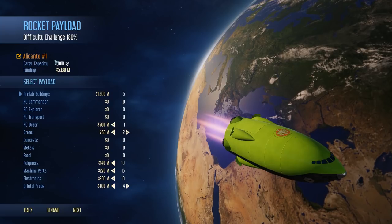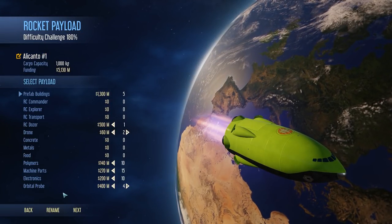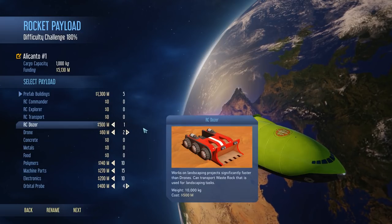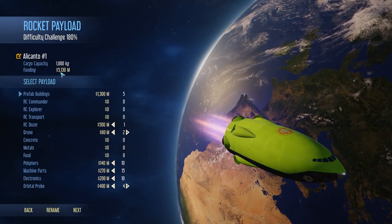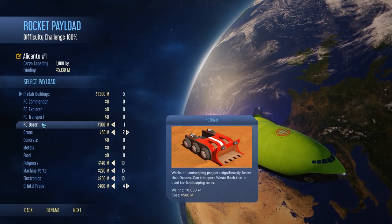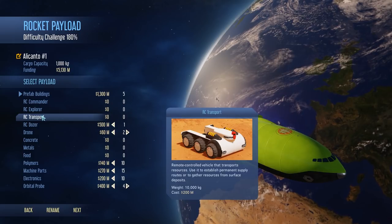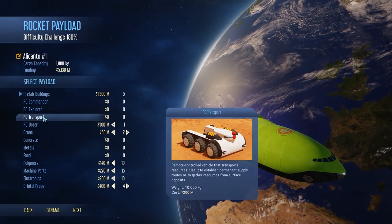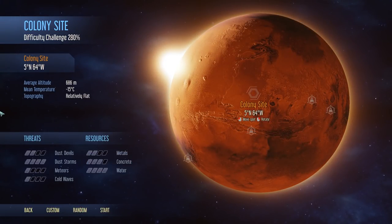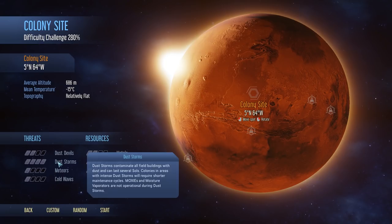This is our first payload here. We got two rockets with this group. What do we want to bring? I think I'm just going to leave the default loadout on hand for now. We have a second rocket — we can always send some more stuff — which we will, because we're going to want an RC explorer and potentially a transport. The dozer can transport waste rock that is used for landscaping tasks, but I'm not sure if he can transport other stuff. We'll have to see. For right now that's okay.